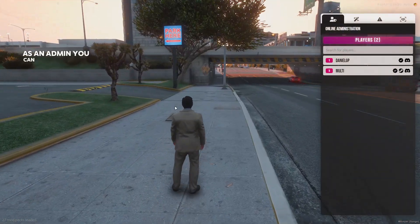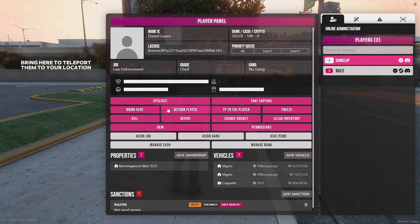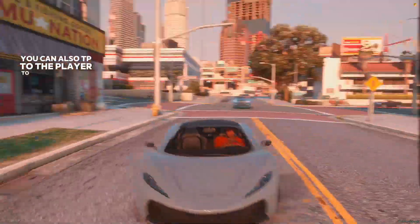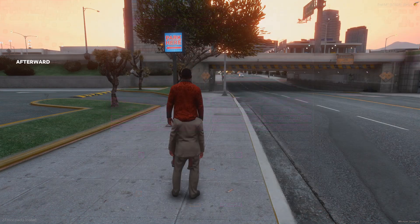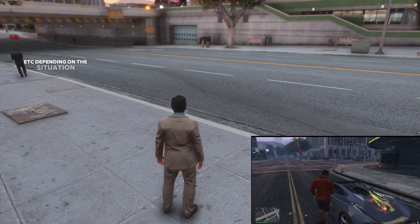As an admin, you can spectate players to see what they're doing, bring here to teleport them to your location, or return player to send them back. You can also TP to the player to reach them quickly, freeze them if necessary, or even kill them in extreme cases. Afterward, you can revive them, change bucket, clear inventory, etc., depending on the situation.